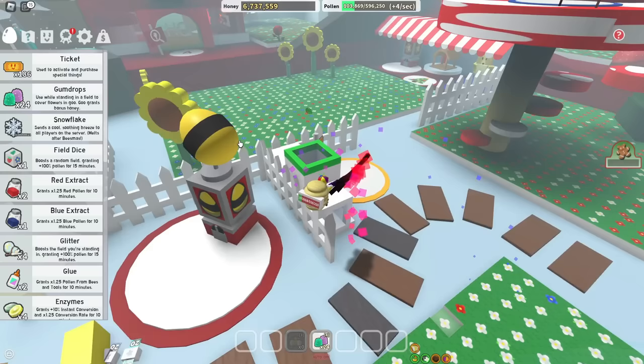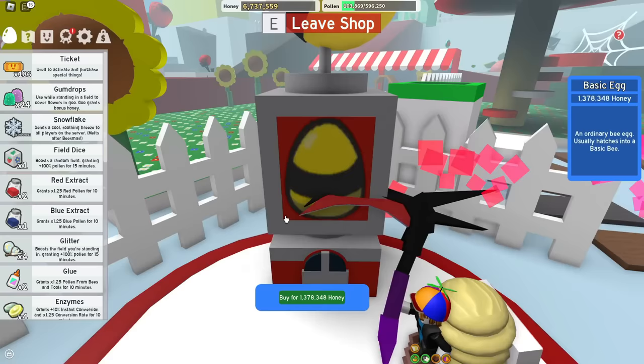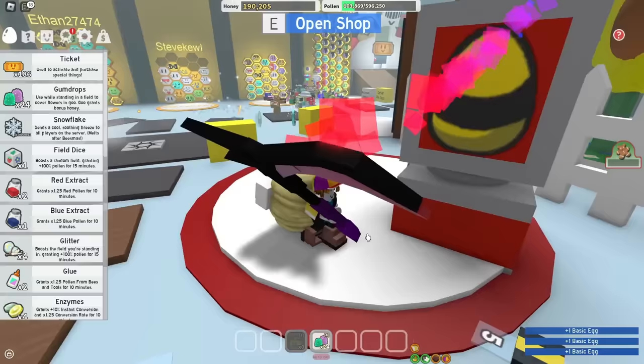Look how fast I run — I'm like Usain Bolt right now, trust. And I might've accidentally stepped on the button that Ana gave me, which kinda gave me like 100 million snowflakes. Nothing too much, I won't use them anyway. Let's buy one, two, and three more basic eggs — let's go.